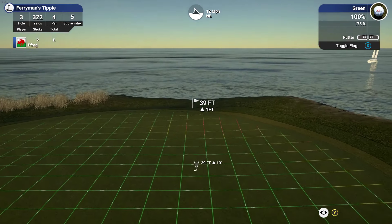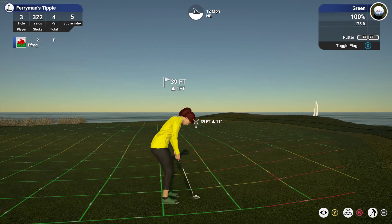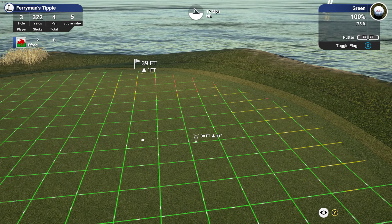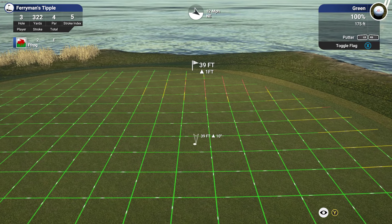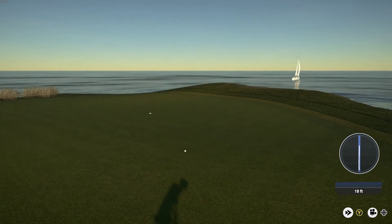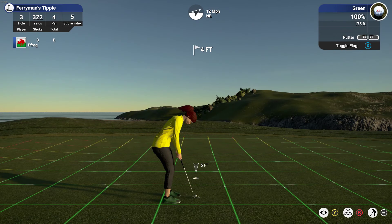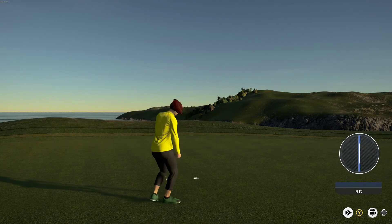This hole is almost always a birdie opportunity, but you don't want to end up in the water or short. There's also a bunker and a grassy mound which can make things tricky. 38 yards — throw it 9 feet, up 10 inches, so let's call that about 51. This is a bit of a nasty putt across the slope. Don't want to make it too easy if you're short. There we go — that should be 4 feet for birdie, and it's nice and flat as well. First birdie of the round.